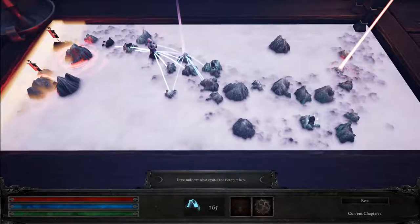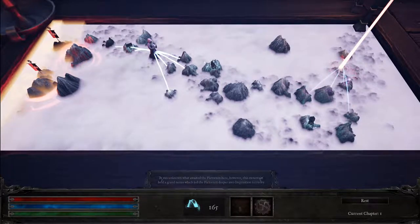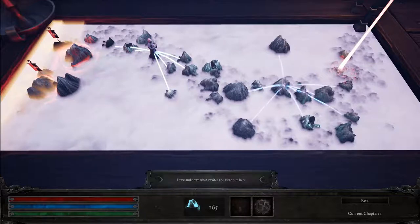Using the nexus, we can choose where we want to go next, ultimately arriving at the final location here that progresses us to the next chapter.